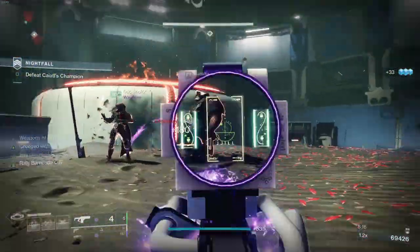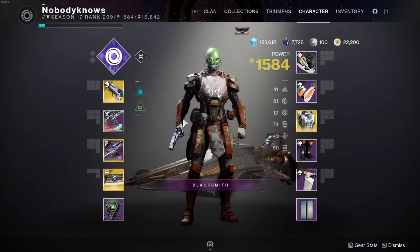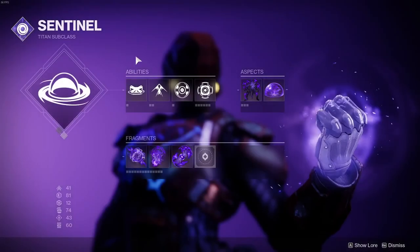Plenty of options. And in case you were worried, Funnel Web does work great. That concludes the gear section, so let's go over the subclass options real quick.